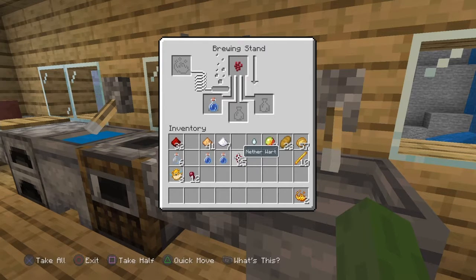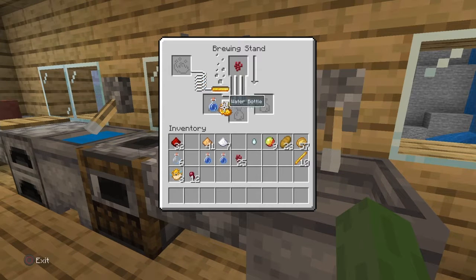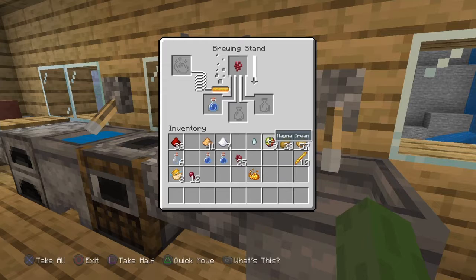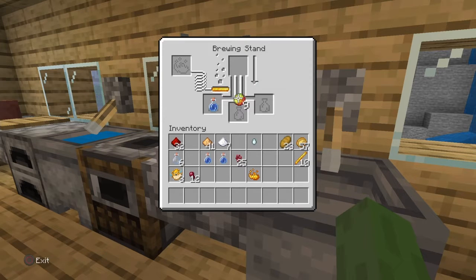Now that we have that ready, the next ingredient I will need would be just the magma cream. Go ahead and put this in. Let that filter through. Once I put in the magma cream, it should turn into a low level fire resistance. So now we have an awkward potion, and now we must use the magma cream. Let that filter on through.